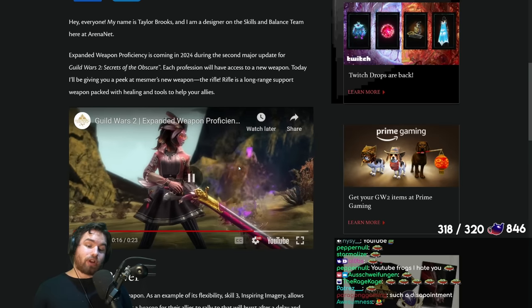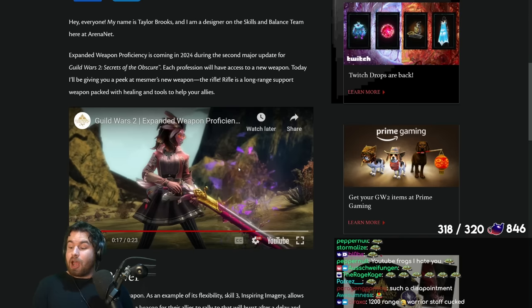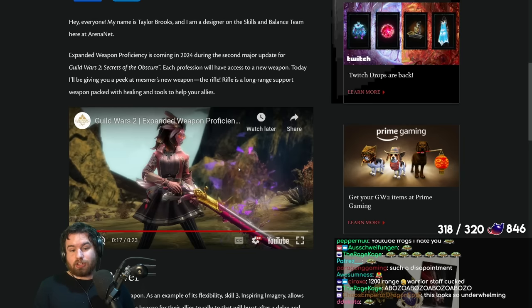This is a ranged support weapon, and we know that Chronomancer is very likely going to be a powerful healer in the next balance patch. But one of the weaknesses it actually has is that its burst healing might not be quite as good as other healers, it doesn't have barrier access, and it doesn't have ranged support. Guess what? Rifle is going to be able to help out with all of those things.